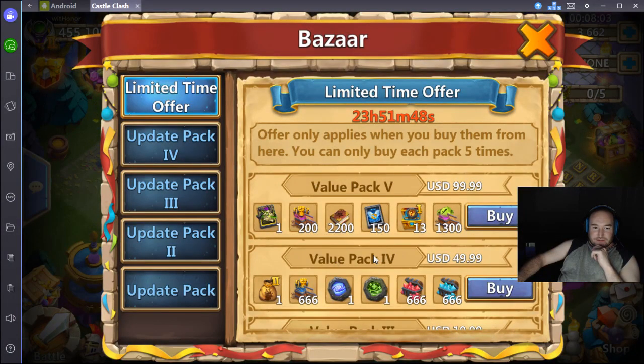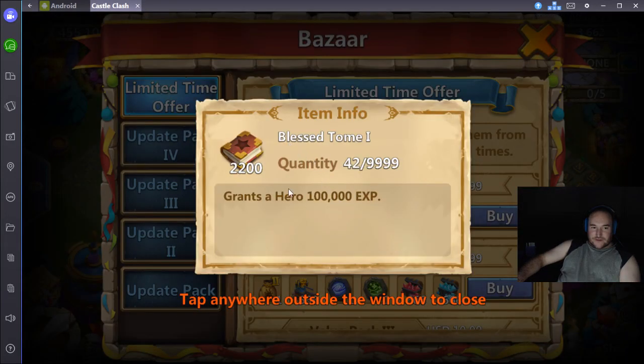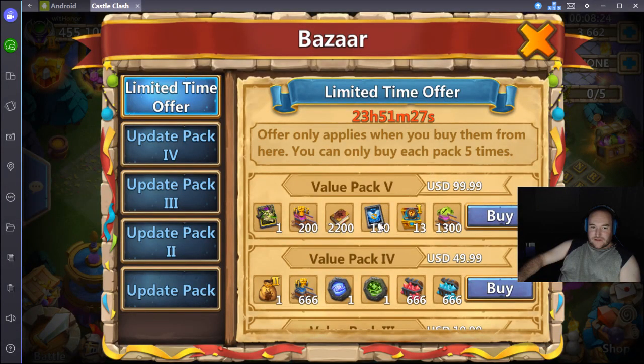I'll start with just the limited time offers. The $99 package of Skeletica includes $200,000 fame, sent for $100 at this point, and $200,000 blessed atoned ones. These aren't the most efficient for selling for honor badges if that's what you need — the purple ones are — but that's a whole lot of books of experience. 150 talent refresh cards: spending $100, you get 300 gems per card if you look at it that way, but you pretty much buy all the talents you need at this point.